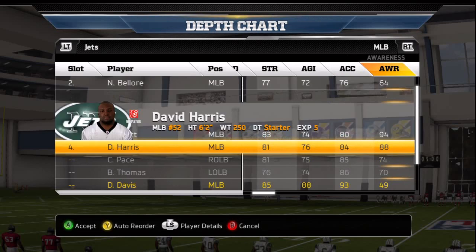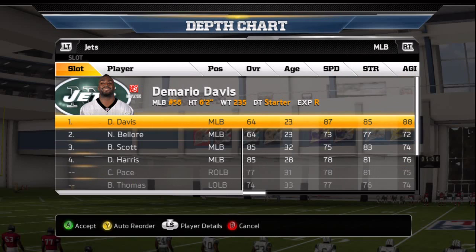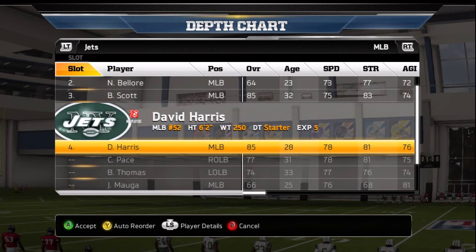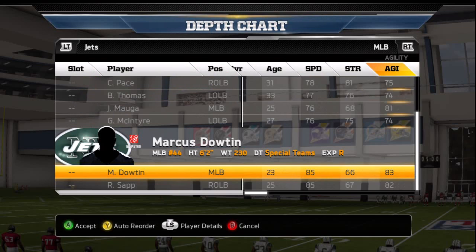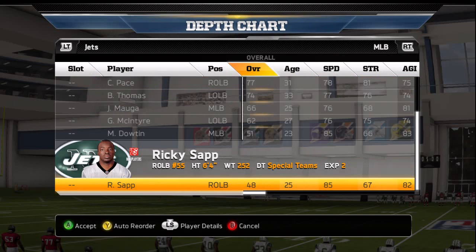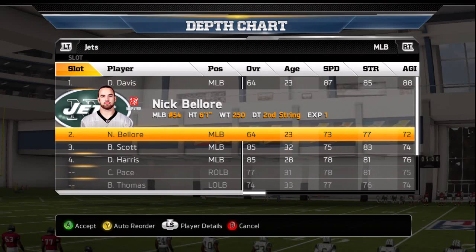So the first thing you need to know about getting your user skill up on defense is getting the fastest, tallest players out there. If you're going to user a safety, you definitely want him to be the tallest, fastest guy you can find on the team. For example, if you have a safety with 86 speed and 82 hit power, but there's a 44 overall player like Ricky Sapp or Marcus Downton at 85 speed with 94 acceleration — that's not a bad option when you're user controlling. So if you have a 50 overall safety who is 6'2", 90 speed, 90 acceleration, easily replace the starter who has 86 speed with only 82 hit power. That's who we want to be user controlling.